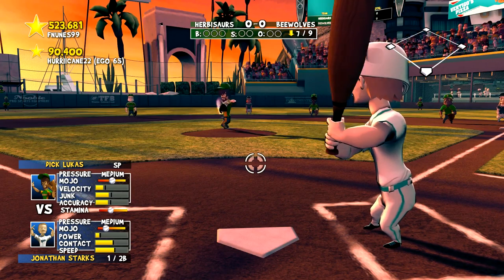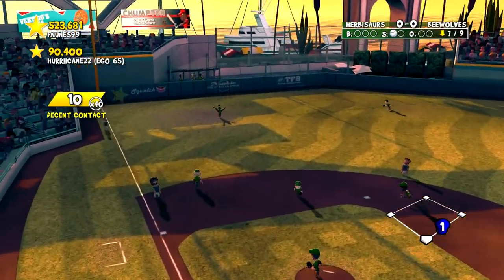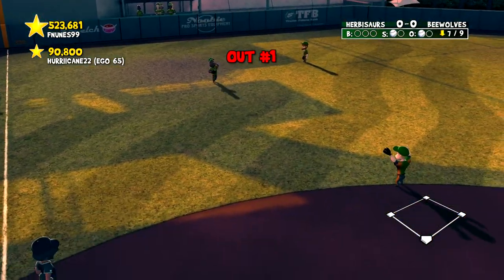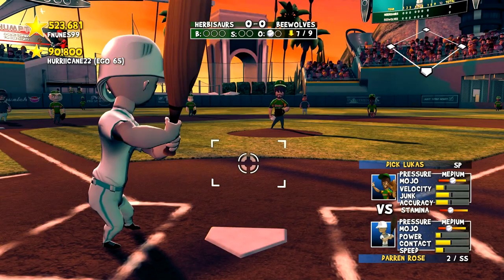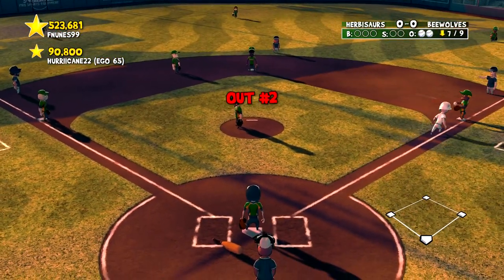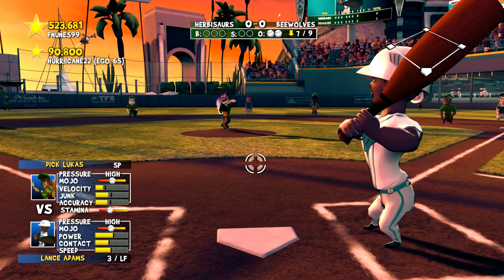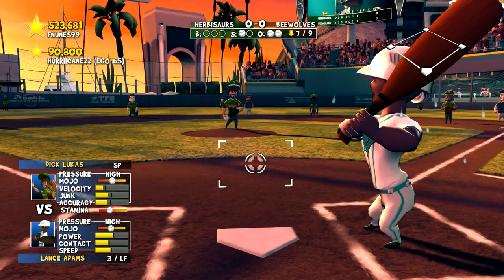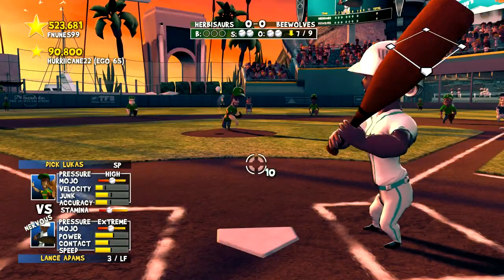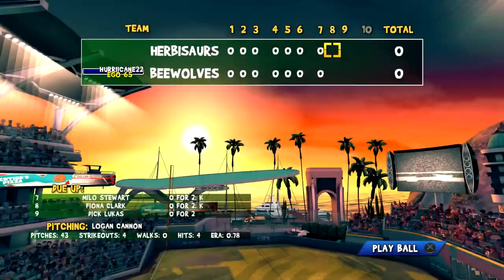Jonathan Starks pops it to left field — at least it left the infield. Darren Rose softly hit to the shortstop. Lance Adams with two outs can't get it out of the infield now. What a pitcher's duel today — it's kind of annoying, to be honest.